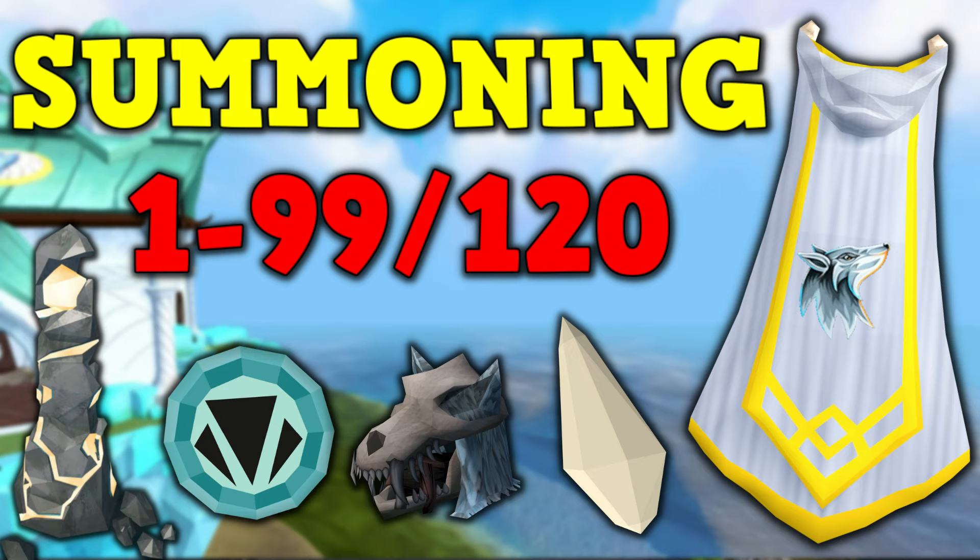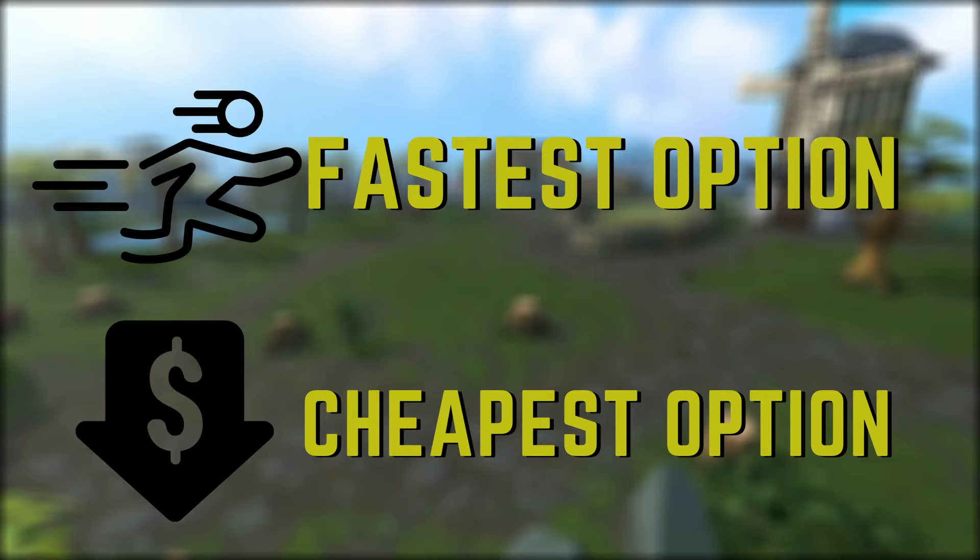Before we start the leveling section, summoning is a unique skill as there is not a set training method in general, just because charms differ from person to person. You may have a ton of green charms but not have any crimson left. This guide aims to let you go to a certain section based on your level and see exactly what you should be making for each section no matter what charms you have. There will also be a marker indicating the cheapest method for each leveling section and another marker indicating the fastest method.